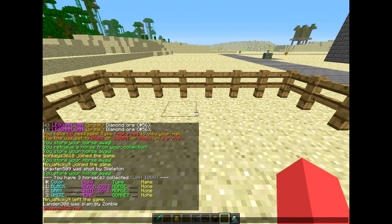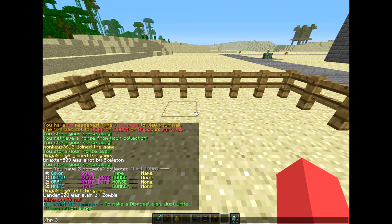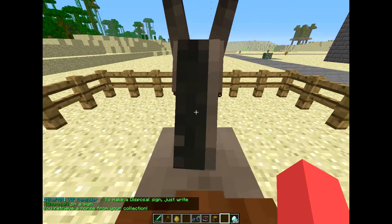If you custom name them it will keep the name when you spawn them back. Number two is a gray horse with white dots, and number three is white with no style because it's a donkey. Let's spawn the donkey back out first — donkey is number three. The command is /hp for horse place, then the number of the horse you want. So /hp 3 and it spawned.